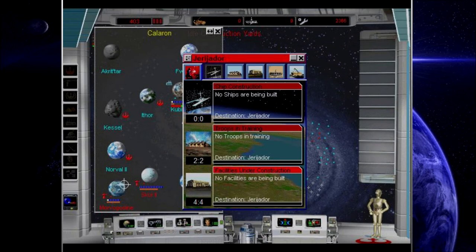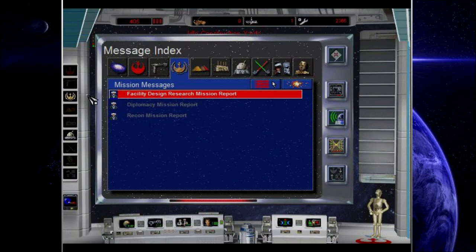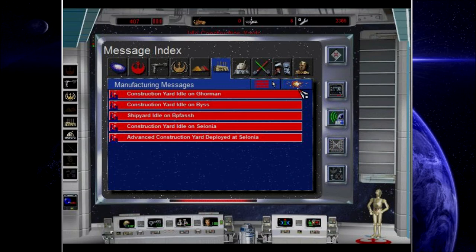Construction yard idle on Jirjadjir — let's send some mines, three will do for now. Duros is doing well, finding out some more reconnaissance. Kessel is a meh planet — it's alright, not great, not bad, just kind of meh. Waiting on the espionage, though.